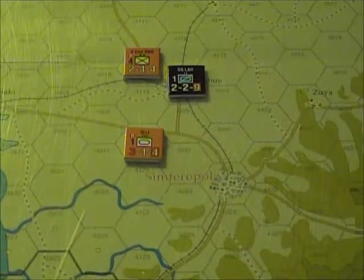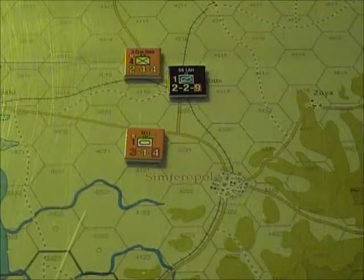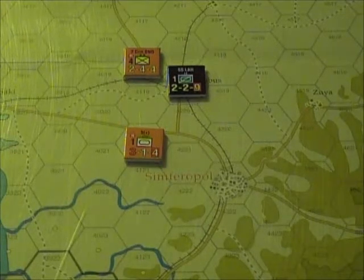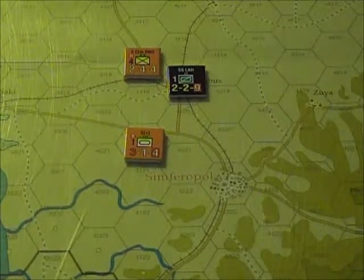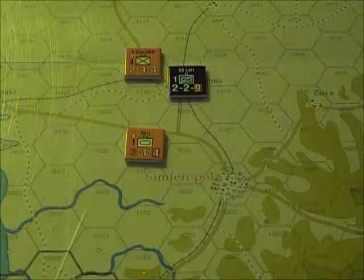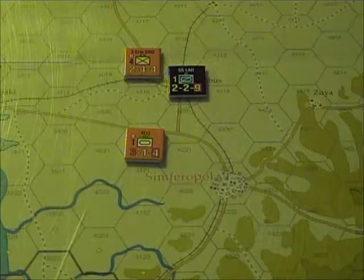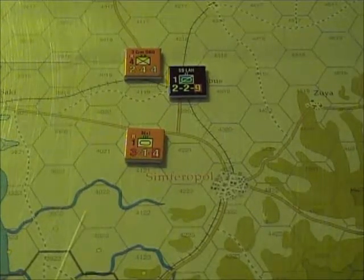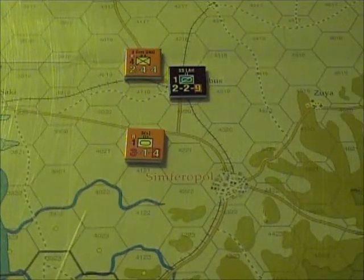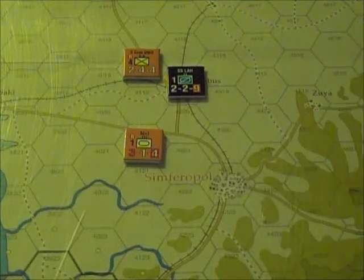Now let's cover infiltration movement. Units eligible for infiltration movement can move directly from one enemy zone of control to another enemy zone of control, but this is a 1 hex move. The infiltrating unit can only move the 1 hex and then must stop. Furthermore, it costs the unit's entire printed movement allowance to infiltrate. This means infiltration is prohibited to a unit in any phase where movement allowance is halved. It also means that infiltration can occur only when a unit begins its movement adjacent to an enemy unit.